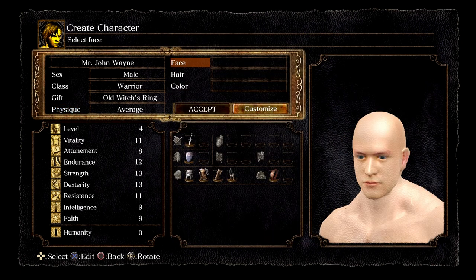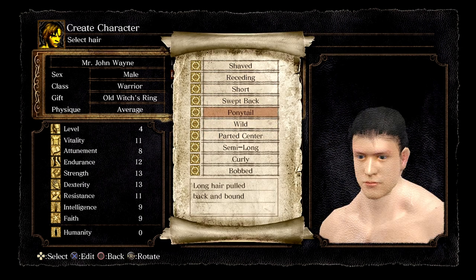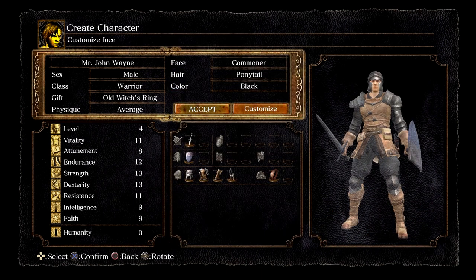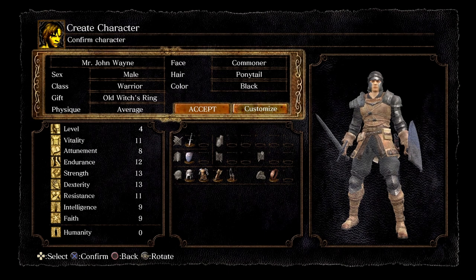Our physique is going to be average, we're going to have a commoner face, and let's give ourselves a ponytail with black hair. You can customize your character too — it's not the most advanced character customizer, but you can do it if that's what you want. I'm not going to do it. Instead, we're going to go ahead and start the game. I'll see everybody right after the cutscene.